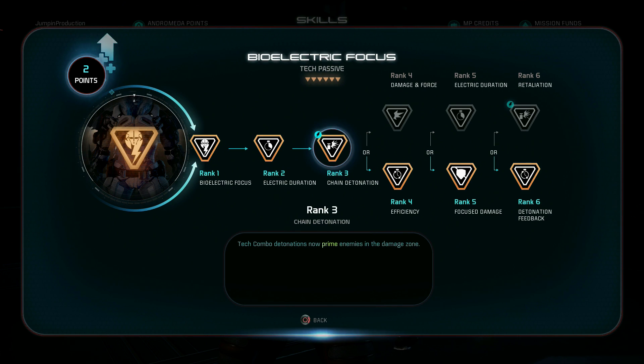For the Training — this is the unique ability that makes this build incredible. Your tech combos will actually prime targets in the damage zone, meaning enemies who walk into the explosion field will be primed. If someone else hits that target, or if your recharge is ready and you hit them again, you'll detonate — and it's really, really good. If you're with a team running a combo setup, you will see this effect constantly and get so many explosions.